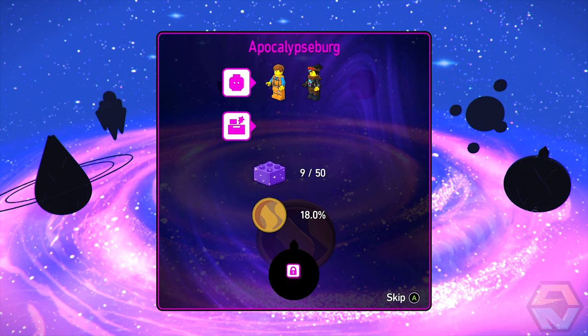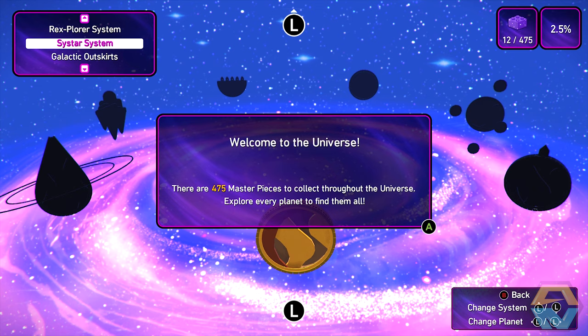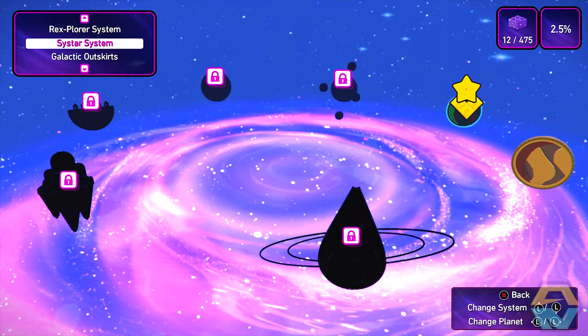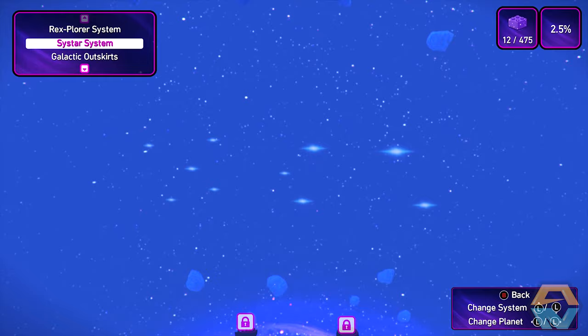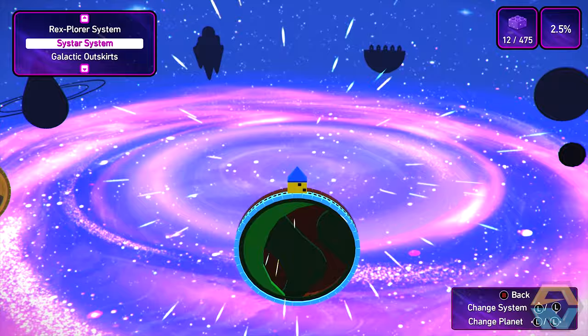Apocalypse Burg — new planet unlocked! Fantastic. Welcome to the universe. There are 475 masterpieces collected throughout the universe — explore every planet to find them all. Jeez Louise! Syspocalypse Star has 40, and the rest are unknown. Welcome to the Rexplora system — continue playing the game to unlock extra planets with even more adventures. And then the Galactic Outskirts — check back soon for extra free downloadable worlds to explore. These Lego games are just getting more in depth!